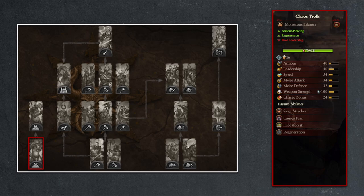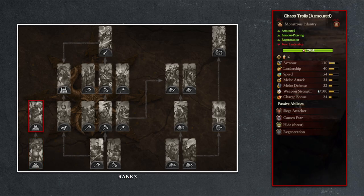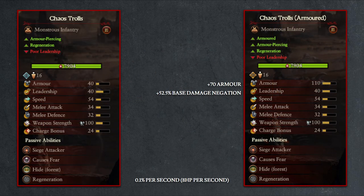Starting from the left side, we have the Chaos Trolls, which is a monstrous infantry unit that can be upgraded to its more powerful armored variety at rank 3. And if we just compare the stats between the two units, it becomes pretty obvious that the only change between the two is the 70 extra armor value, which equates to an expected value of roughly 52.5% of base damage negation.